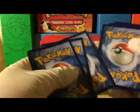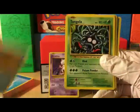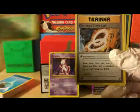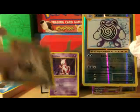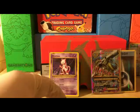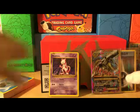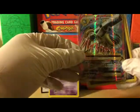Next pack is Mega Venusaur — can we pull another ultra rare? Starting off with Onix, Magikarp, fighting energy, Staryu, Tangela, Metapod, Charizard Spirit Link, double colorless energy, reverse holo Poliwhirl, and our rare is Dugong — non-holo rare. And that was the last pack.